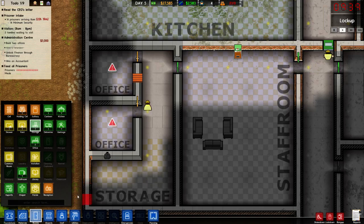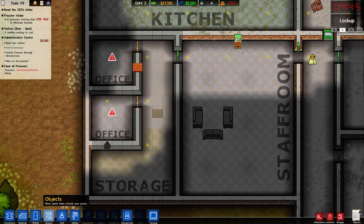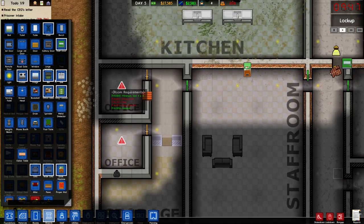There we go. Done. What do these need? Office: desk, chair, and filing cabinet. Desk, chair, and filing cabinet. So that should be easy enough.